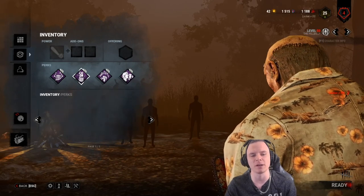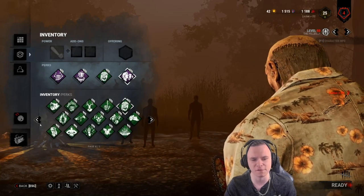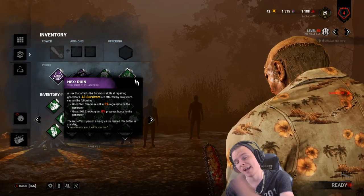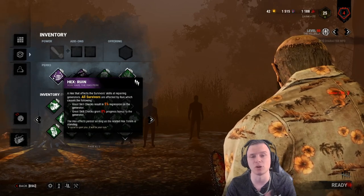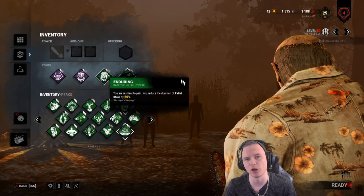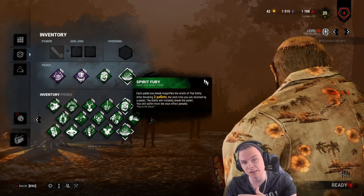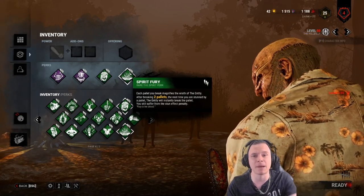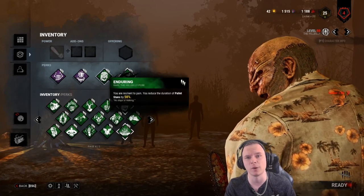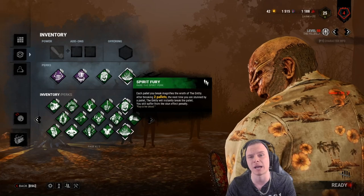The most common build you'd have seen a Hillbilly run — which has probably changed recently due to reworks — relies heavily on Ruin. The final perk slot is either Spirit's Fury or another option. You find people through Barbecue and Chili, run around the map, respect no pallets, get pallet stunned, and break it with Spirit's Fury, then rotate. You can lunge M1 through a pallet, get stunned, M1 again — or walk through and chainsaw. That's the classic Spirit's Fury and Enduring combo.